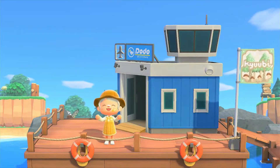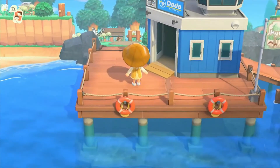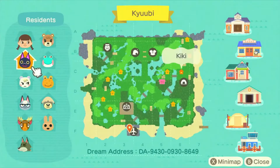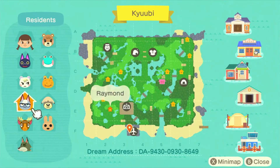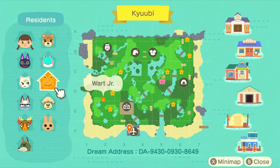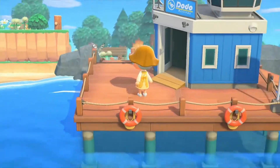I watched a lot of her videos when I was getting ready to build up Dahlia, and I'm so excited to actually be touring her island via dream address. Let's look at her map first. She has Marshall and Dobie! The villagers are: Kiki, Marshall, Raymond, Eric, Dobie, Coco, Shep, Wart Jr, Lily, and Maple. I already see the land bridge — I am so excited to go through all of this!